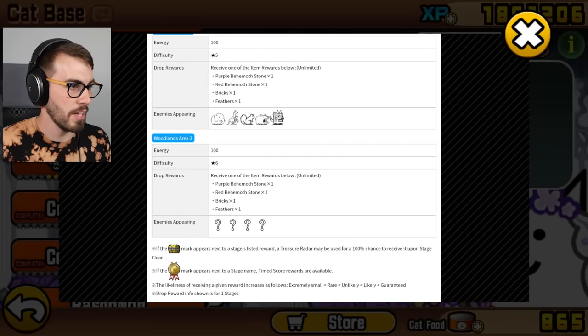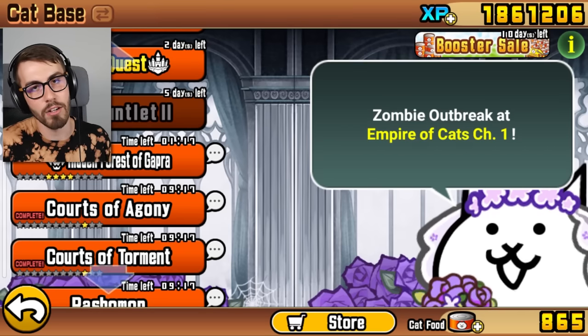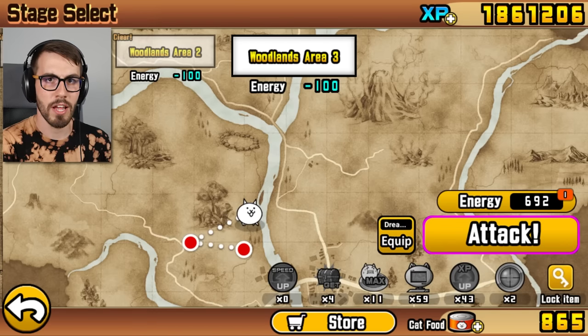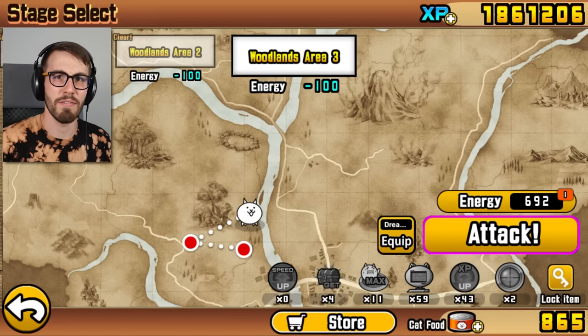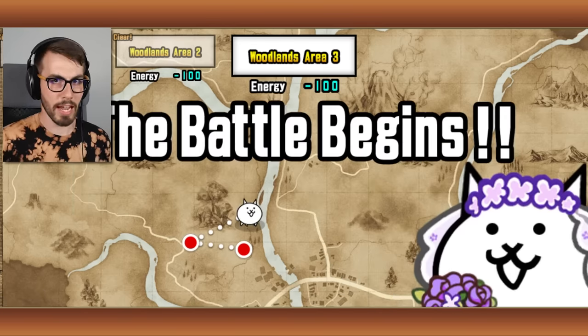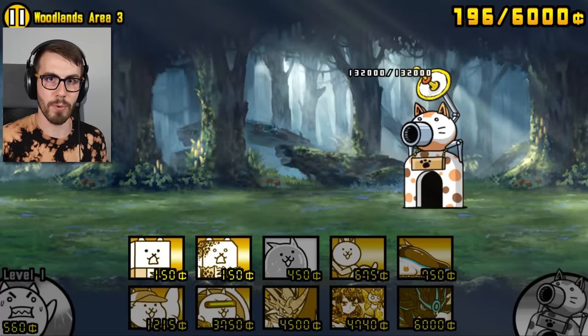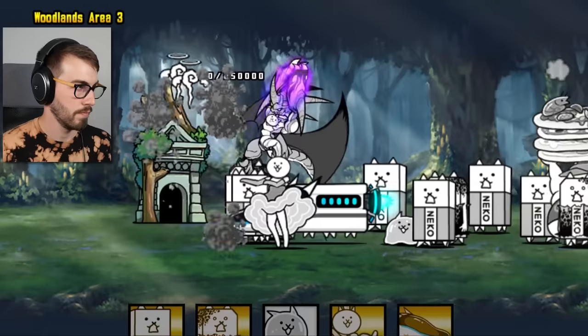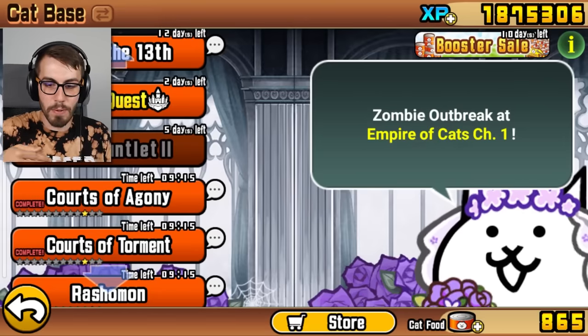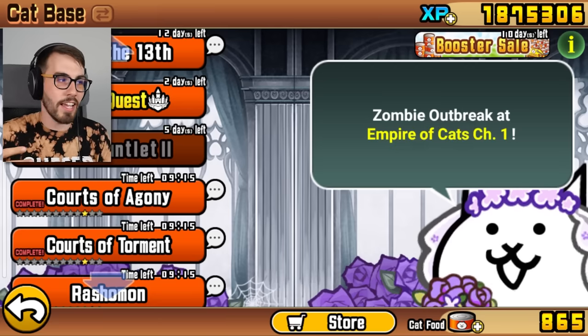I would like a red one, please. I could also get bricks or feathers but I don't want that. I think the areas you unlock from beating those other stages are like five to seven or something. I would love to get some more behemoth stones — I just need a couple more red ones and Fabulous Pasaland. Yay! Okay, that was very easy. The problem with these stages is they're on for certain parts of the day every day.